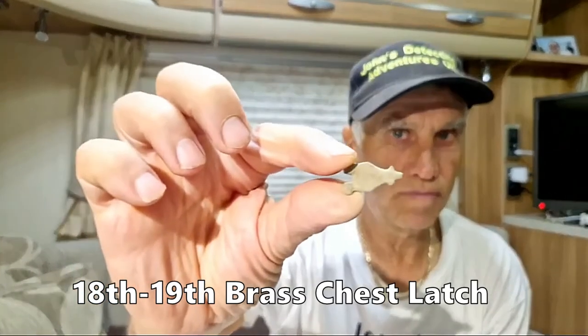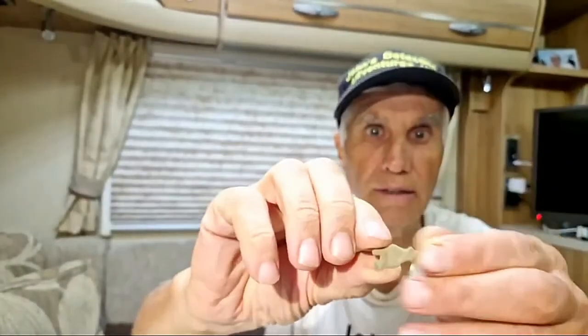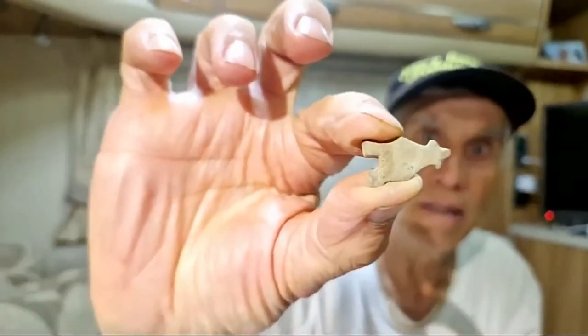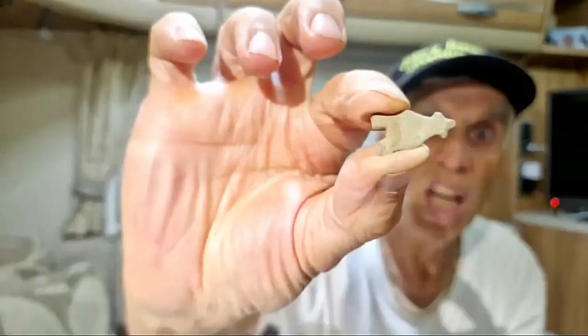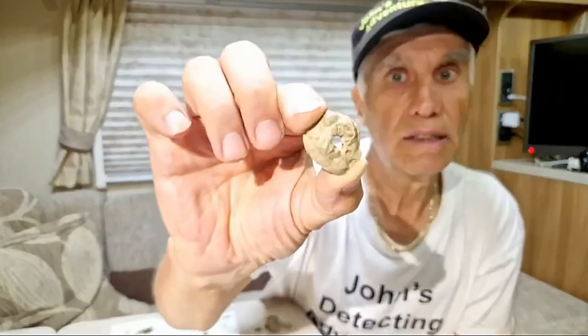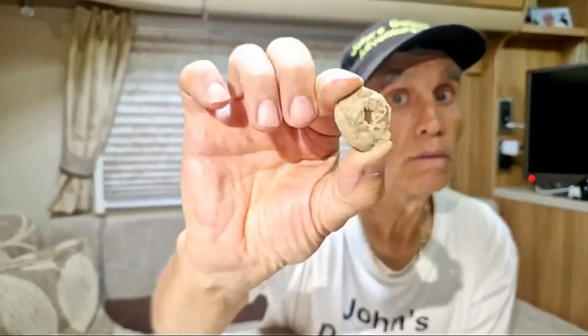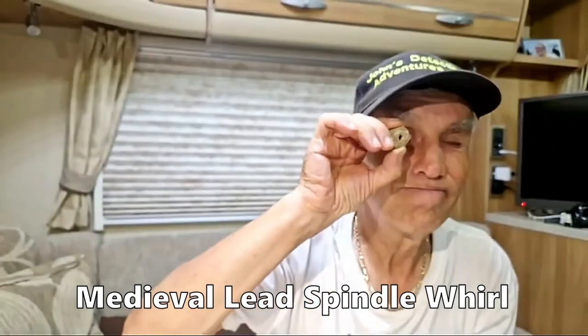This is a latch — to the tiniest chest you've ever known. I mean, is that a tiny latch? It must be for small jewellery, maybe for one ring. Some sort of brass latch, definitely. And then I've got a spindle whorl — it's what you'd call been through the mincer, not in good condition, but it's still a spindle whorl.